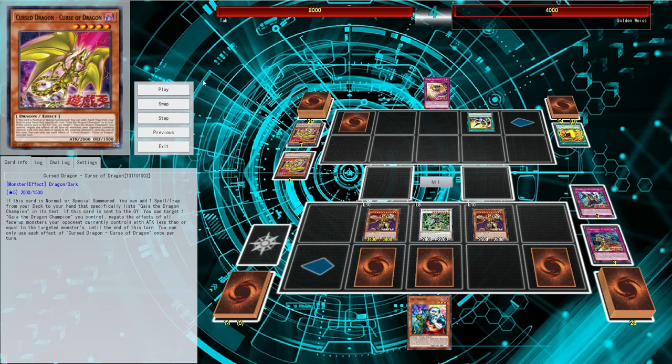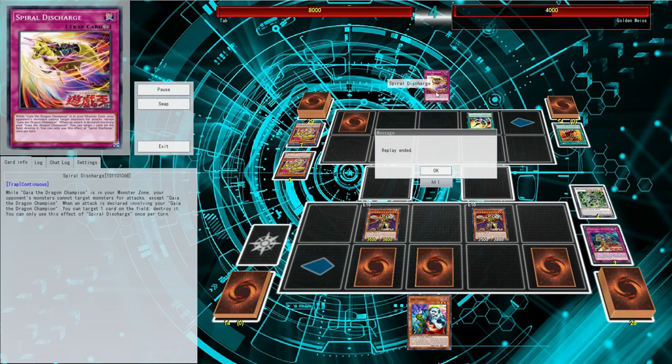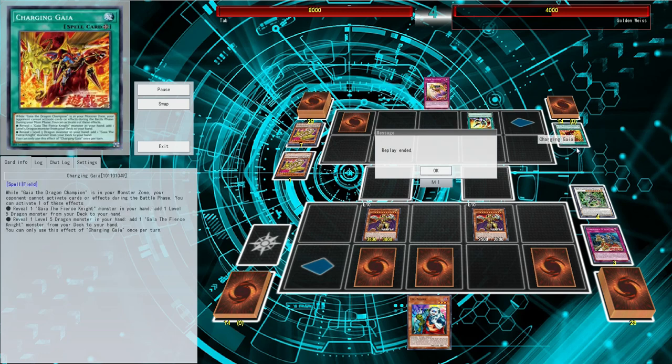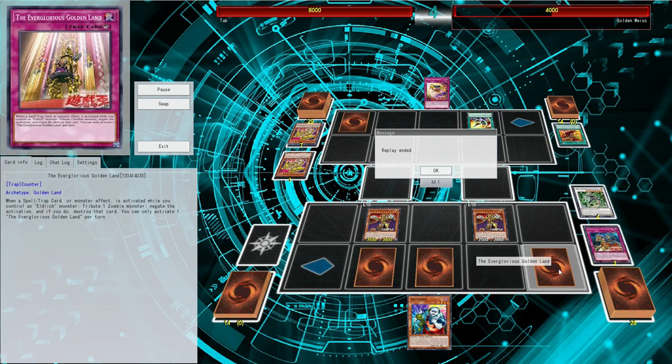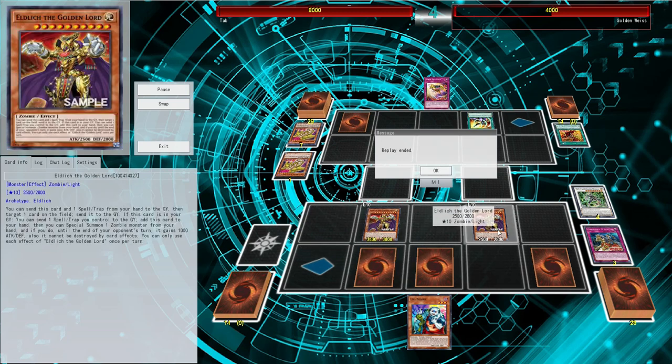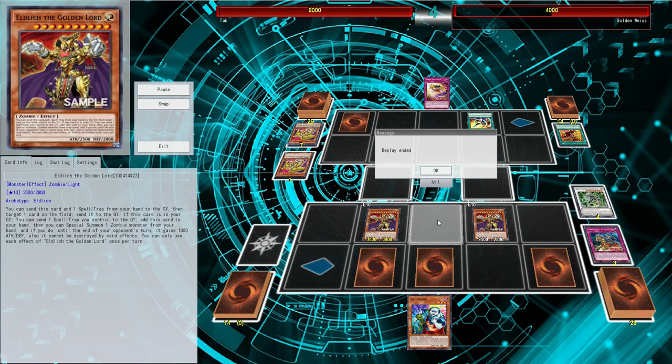We hit the Curse of Dragon, and at that point our opponent just quits because there's not much you're doing with a Spiral Discharge and a Charging Gaia. The Gaia deck is cool and I'm definitely making a video on it at some point, but that's kind of the deck going off. Basically, you have access to your Eldlitch and proper disruption, and that's kind of what the deck does — it just controls that way. Now we're going to see what happens when the deck doesn't do so well, which is when we lose Eldlitch. You just cannot lose Eldlitch.